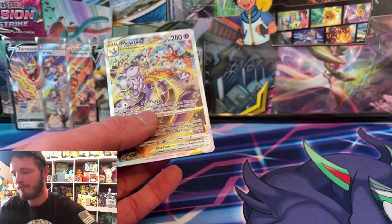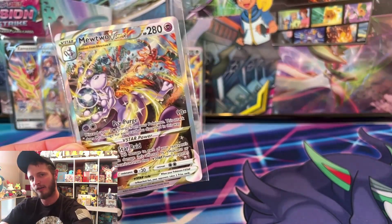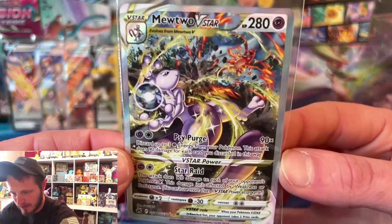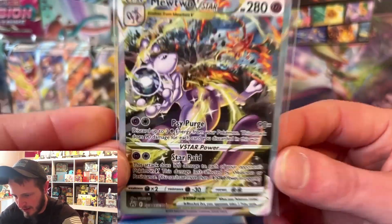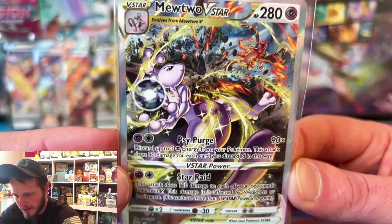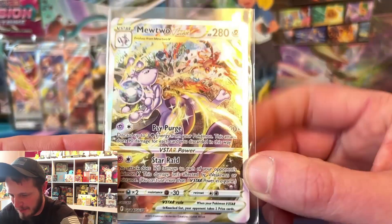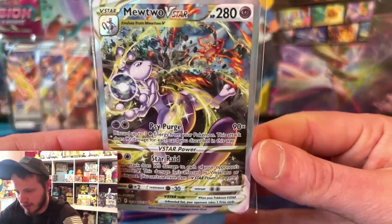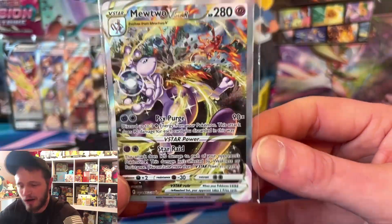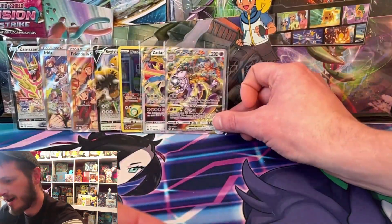We got the Mewtwo everybody! Mewtwo has been pulled - 90 dollar Mewtwo right there! That paid for the opening everybody! We got our money back and then some! Mewtwo V-Star doing some Kamehameha kind of action - I'm pretty sure it's like a sidebolt or something. Got a Charizard in the background which reflects the promo of him fighting the Mewtwo. It's a reflection card - pretty cool, absolutely awesome!